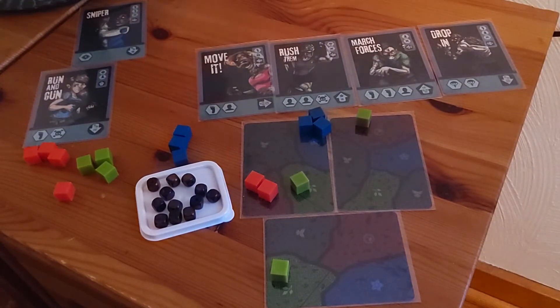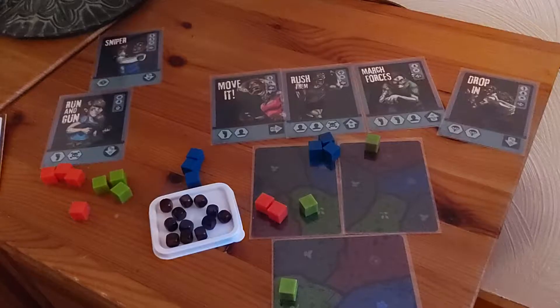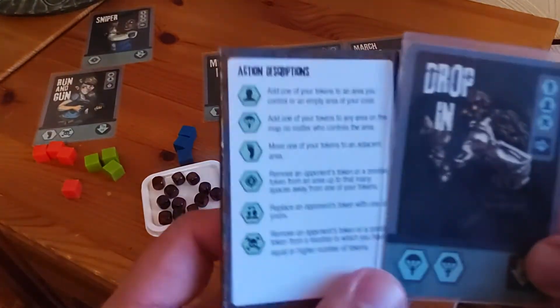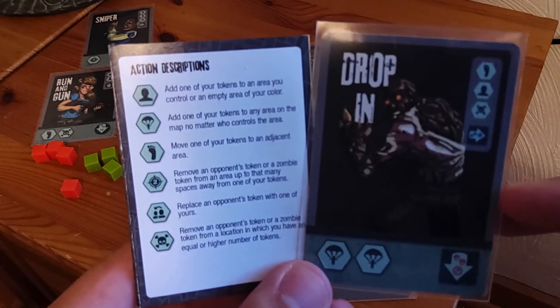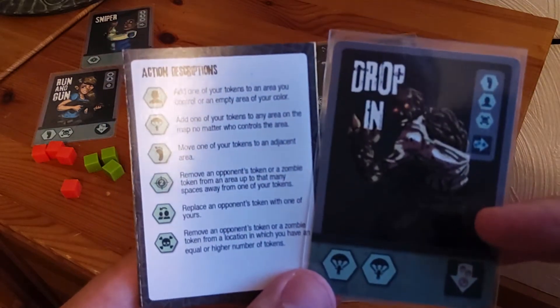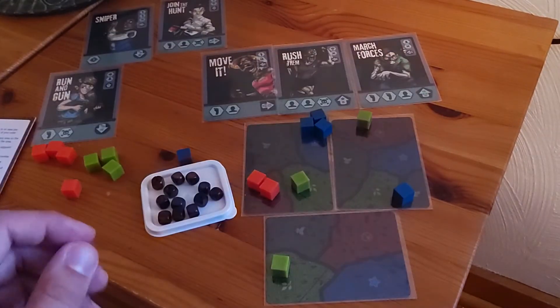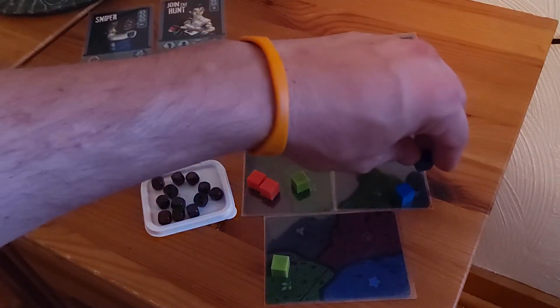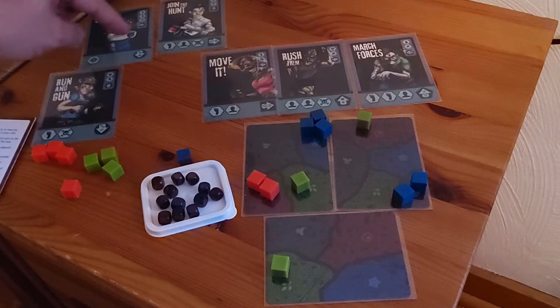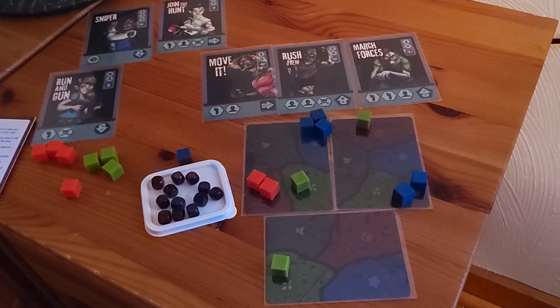We'll rotate to the blue player. Blue has two drops — they're probably going to try and go all the way over to an area where they're not going to be bothered, or double up. Maybe the answer is to double up, so that's what blue is going to do. Then red has access to second row cards and first row cards. Any second row card gets flipped over and added to the third row to start establishing the zombie turn, because all these cards have to be used up twice and moved to the third row, then it's a zombie turn.